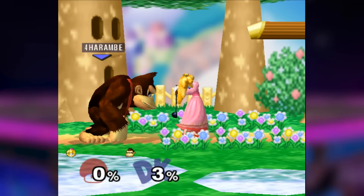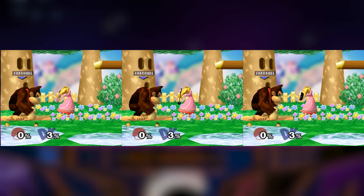When you forward smash with Peach, she uses a tennis racket, golf club, or frying pan at random.